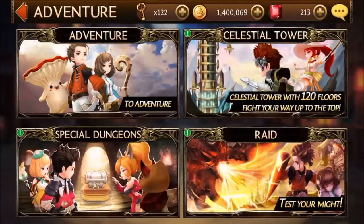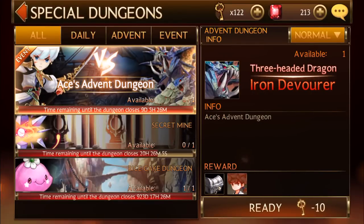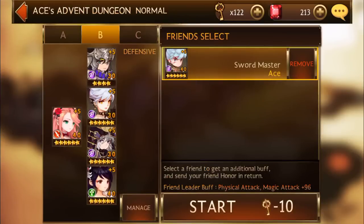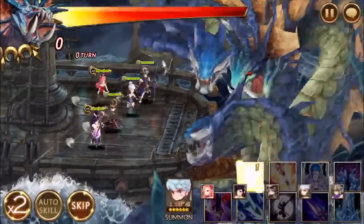So without further ado, we will now start. I'll just do this on normal. Normal mode is pretty much what everybody does, so let's get to it. Shane to deal damage, Lena for the attack buff and healing just in case, Ace just because — you could switch Ace with Rudy, but it's up to you — and Spike for immunity. First move: buff.